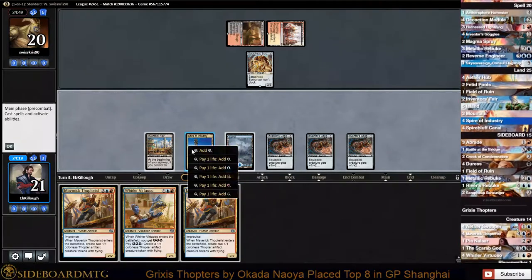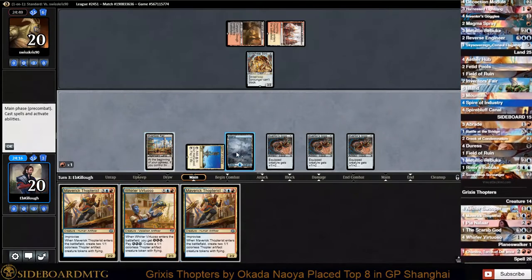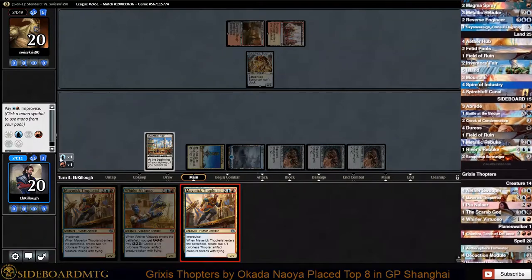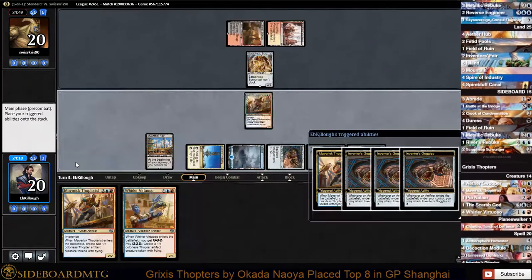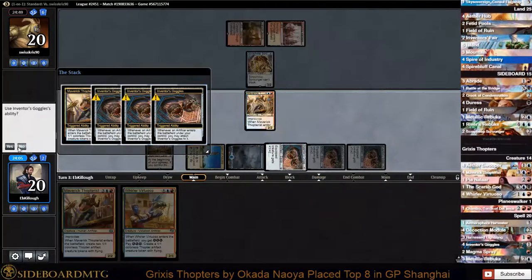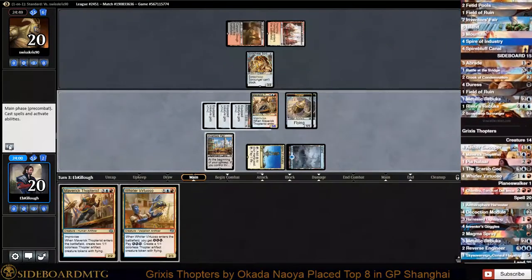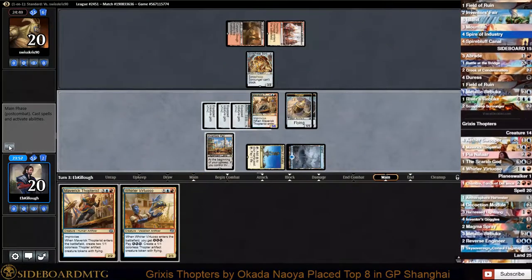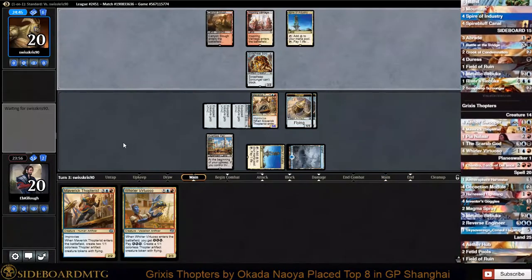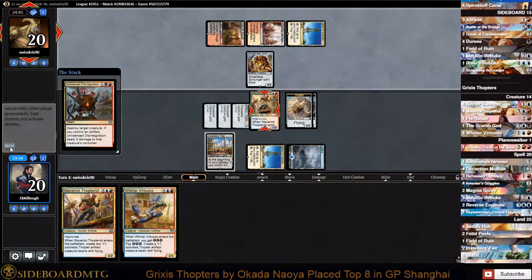If we get a red source we're going to have a good start. There it is - we'll play one red one blue and cast Maverick Thopterist. We'll yield and let all three triggers go. We have a 5/8 on turn three and two 1/1s - that's pretty decent. I assume he has an Unlicensed Disintegration here.